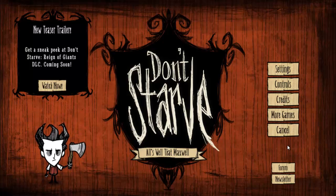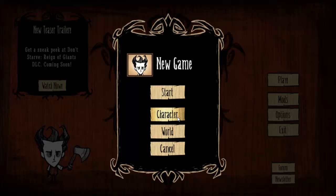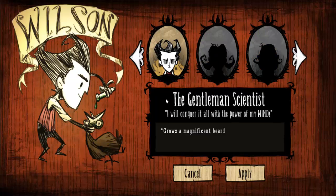I was in the options, apparently. Play. See, I've already started a couple games. Started a new one with you guys. New game. Character. Oh, wow, there's more people? It's been a while since I've played. I'll just be Maxwell. I will conquer the top with the power of my mind. Oh, it's a special skill — it grows a magnificent beard. Wonderful.